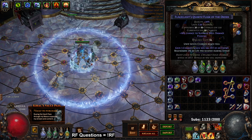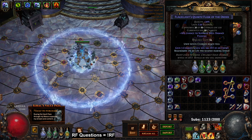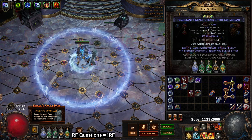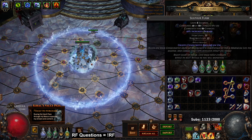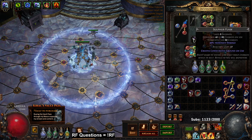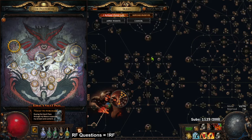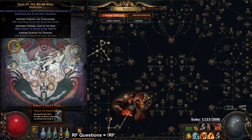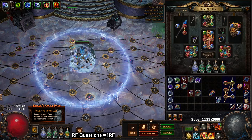As for flasks: I'm running Taste of Hate for phys taken as. I'm running a Quartz with gain three charges and three percent regen — you get that via Katarina when doing Betrayal. I've got reduced effective shock on a Granite with gain three charges, armor gain three charges on a Quicksilver, and a white Sulphur Flask just for the ride. My Pantheon — same as the guide — Brine King and Ralakesh. I do recommend unlocking that reduced effective chill, it really does help.